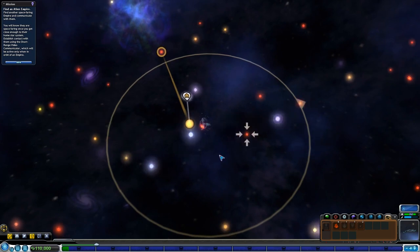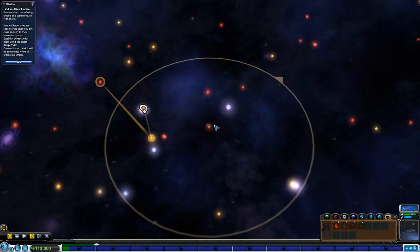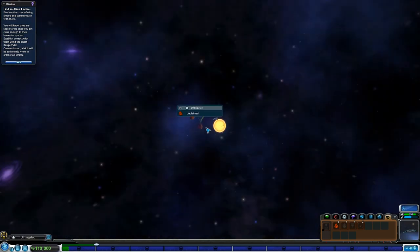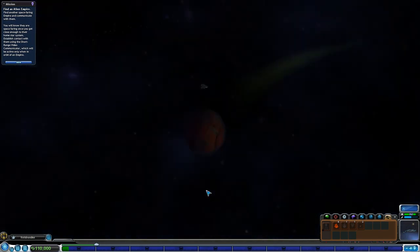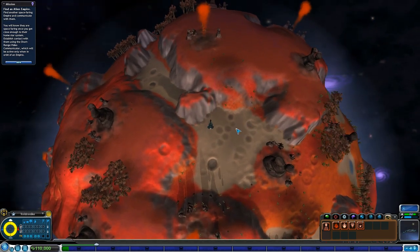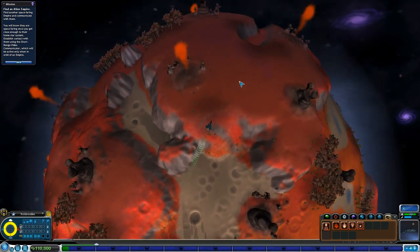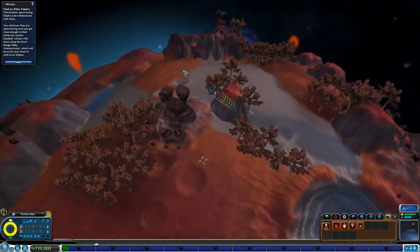It looks like we're going to just have to do a little bit of exploring today, which I'm totally fine with. There's some cute little planets over here. There's some little creatures! All this red spice, red spice, red spice. We want to find some of the rare colored spices for sure. But I love this because we are back out exploring! There's some little herbivores here apparently.